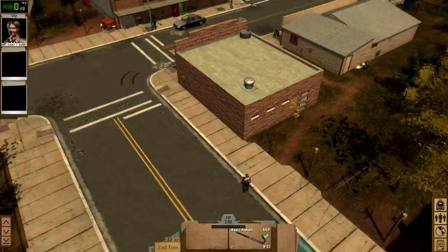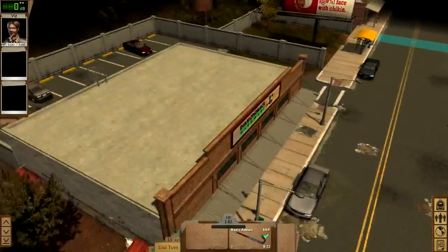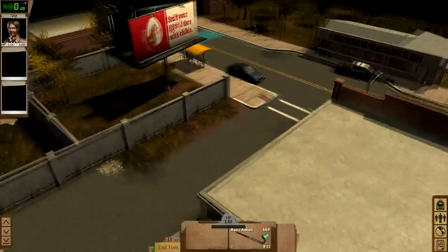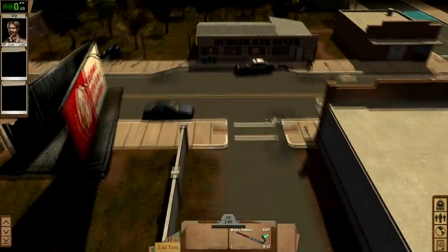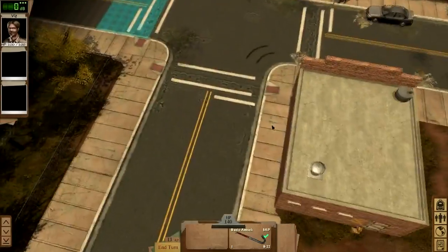Here we are in the town of Llano, which is one of the first area maps in the game. It's about a medium-sized map, complete with building interiors, so there should be a fair amount of stuff to search through here. Our main reason for being here is to get some parts for our shelter, so let's see what we can find.